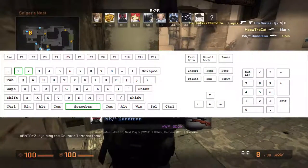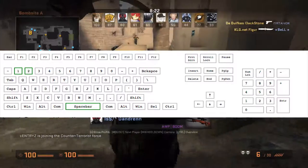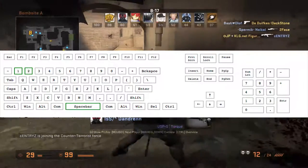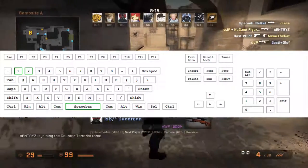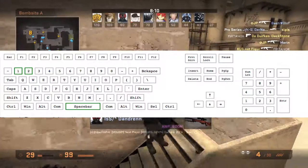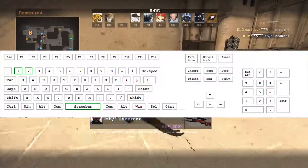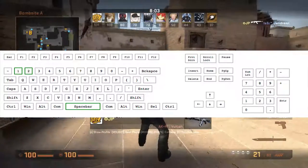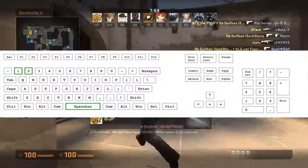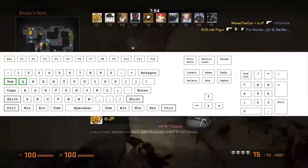The next one is 1, 2, and space. 1 is my primary, 2 is my secondary, and space is my knife. I find this much easier instead of 3 or Z, because it's a much bigger area to click and easier to move your finger to. So when you're AWPing, it's a great place to have your knife bound.